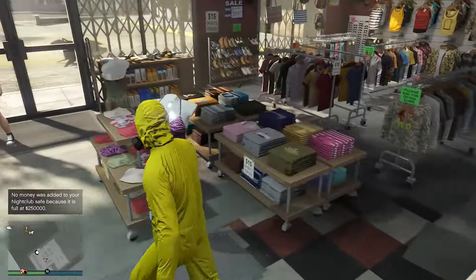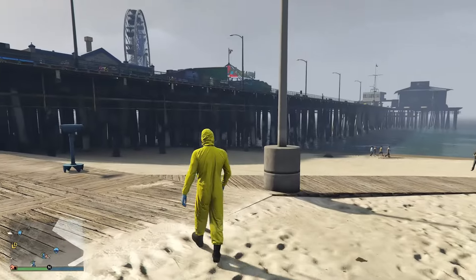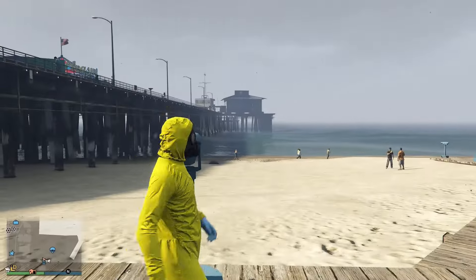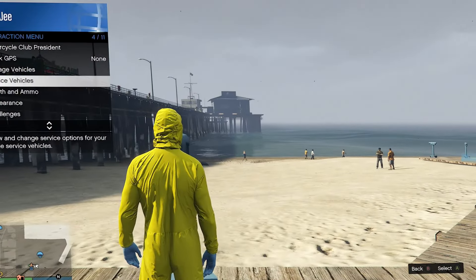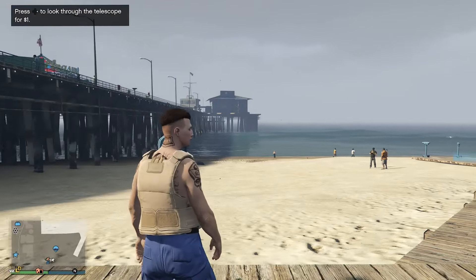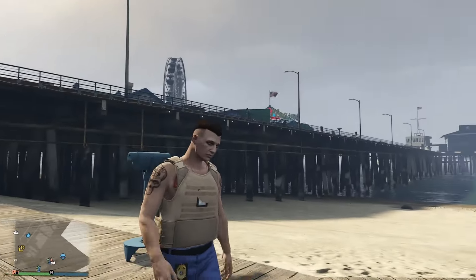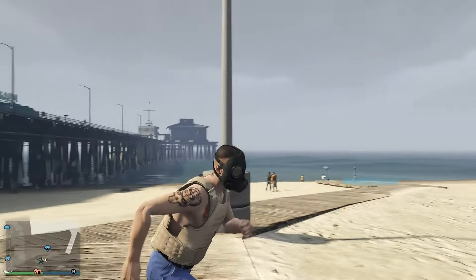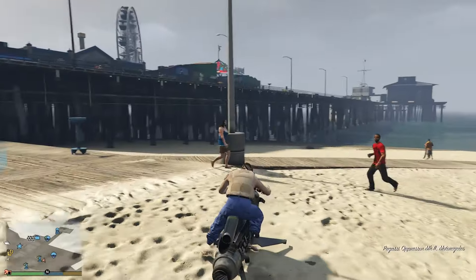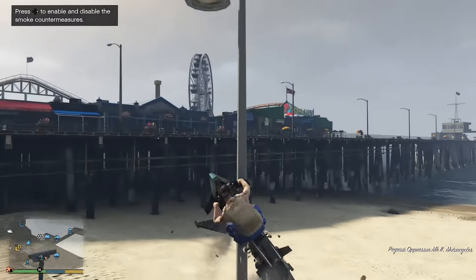Make your way to the telescope. Once you're at the telescope, run in, press right on the D-pad, then open the interaction menu and go to Appearance. Select the outfit you just saved and walk away — now you have the mask on it. Next, make your way to the mask tool and save this outfit. Basically we're going to override them.